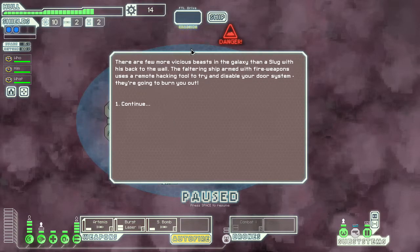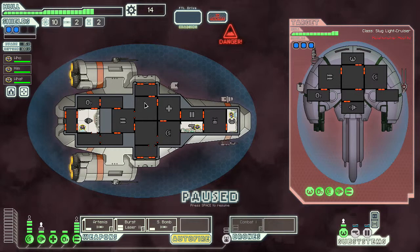There are few more vicious beasts in the galaxy than a slug with his back to the wall. The faltering ship, armed with fire weapons, uses a remote hacking tool to try and disable your door system. They're going to burn you out. Oh. Great.